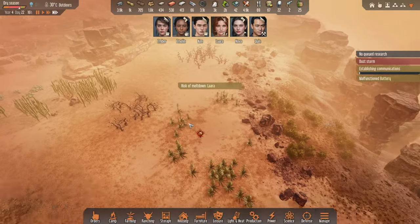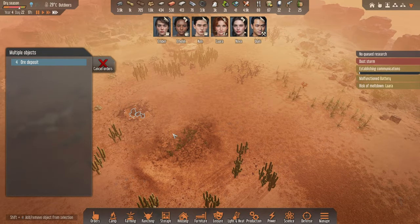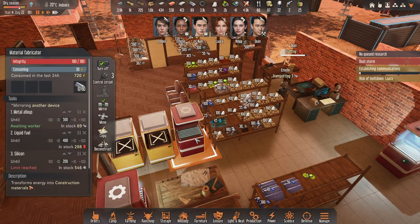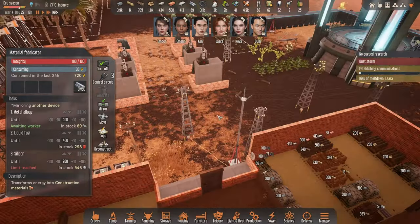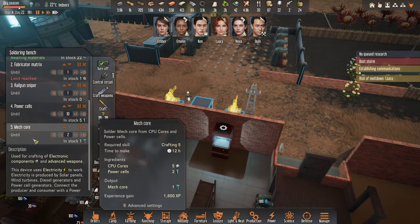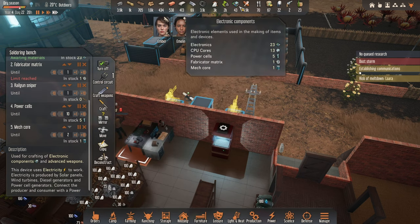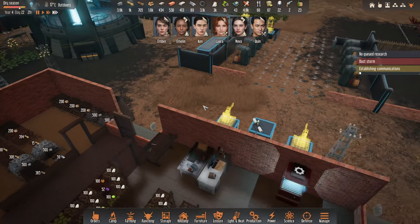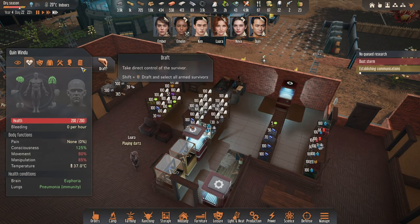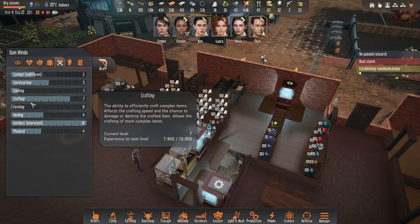I did observe something we can mine over here. This ore can go right in. The only other way we can make more is through material fabricators — might take a little bit of time but I think we'll be fine. Defense-wise, how much is it going to take to make one more mech core? Five CPU cores and two power cells. We've got five power cells and enough CPU cores, so that seems sufficient. It is night time, but as soon as we wake up tomorrow, perhaps Quinn or Ken can start assembling.